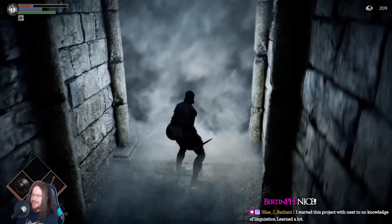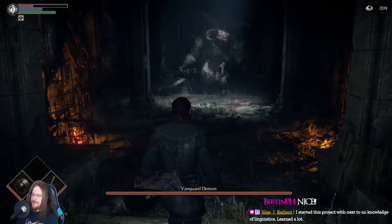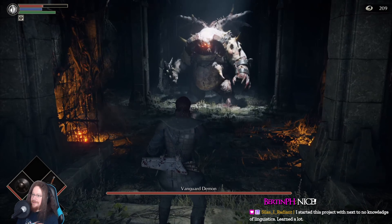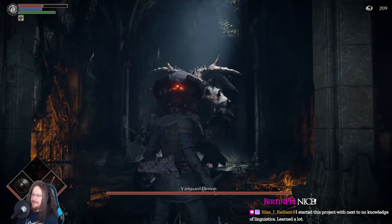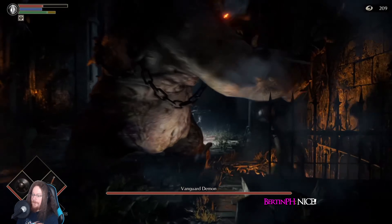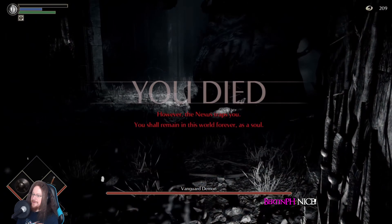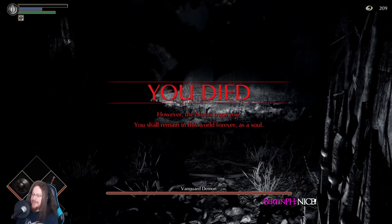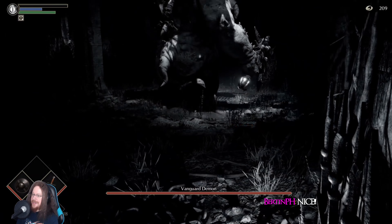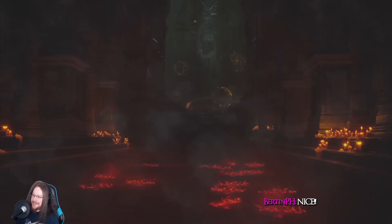Second fog door - what have we got? Vanguard Demon! Wow, immediately got hit as I entered the room. You died. However the nexus traps you, you shall remain - and then the tooltip was gone before I could even learn what it was going to say.